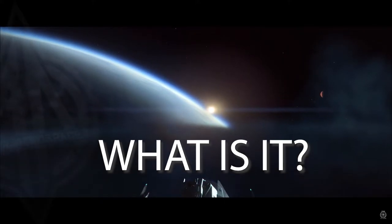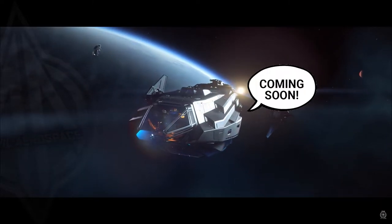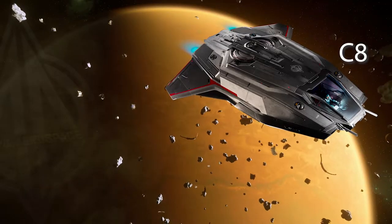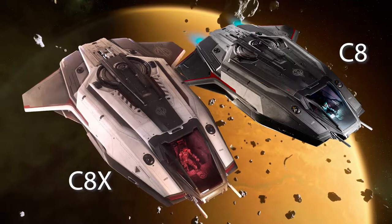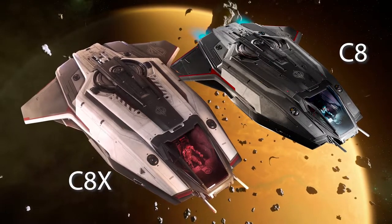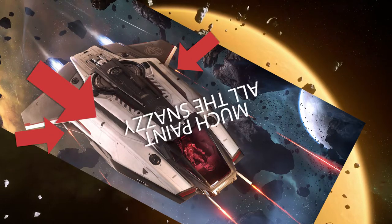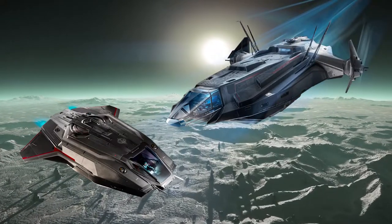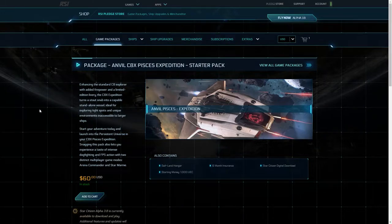First of all, what is it? Originally designed as a dedicated support craft for the mighty Anvil Carrack, the Pisces is a cheeky little monkey that comes in two variants: the bog standard C8, and an expedition variant, the C8X. The only real difference between the two is the C8X has two extra size 1 weapons, and a snazzy paint job. Otherwise they're identical. The C8 comes as standard with the Carrack, but the C8X is currently on sale as a standalone ship, or as part of a starter pack on the pledge store.